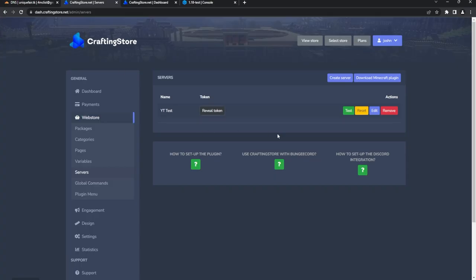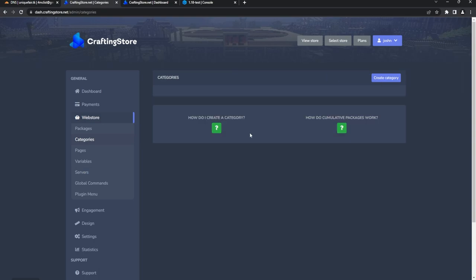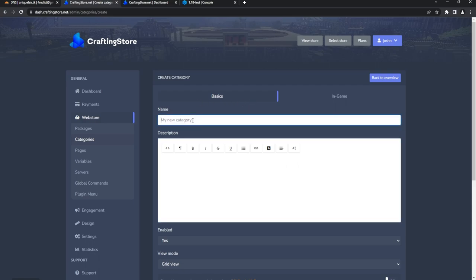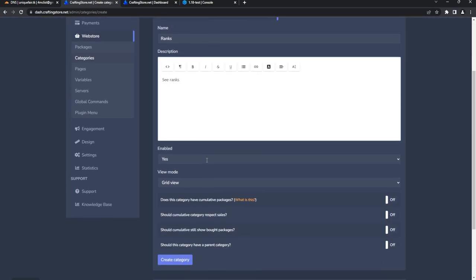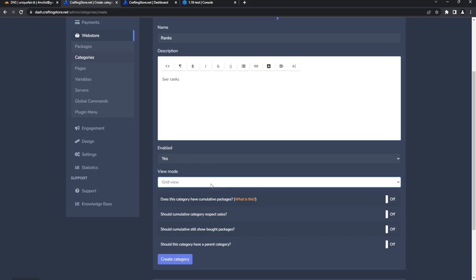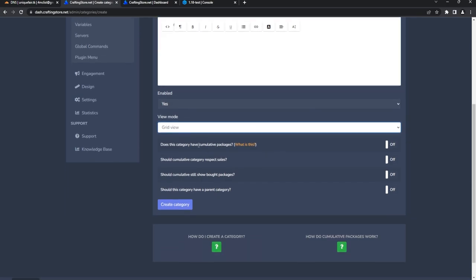Now we can start creating categories. Categories can be things like ranks, special permissions, different types of kits or abilities. Most people will probably use ranks, so I'm going to call this one 'Ranks.' You can make this fancy using HTML for a really nice display page. Set the enable mode and view type — I like grid mode. You can configure sales, package accumulation, and parent categories.